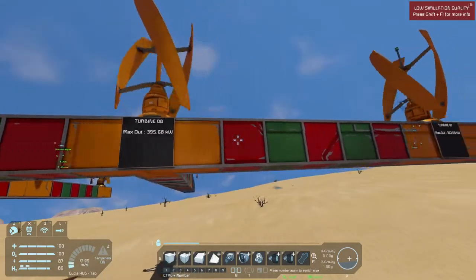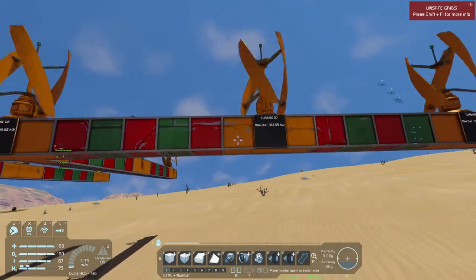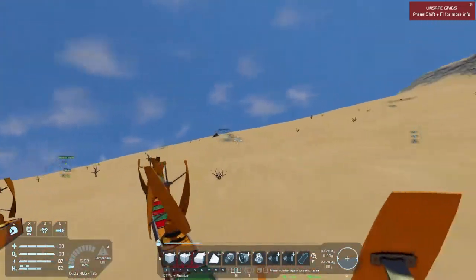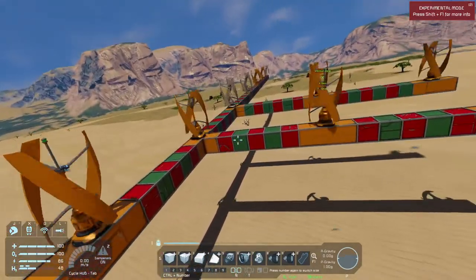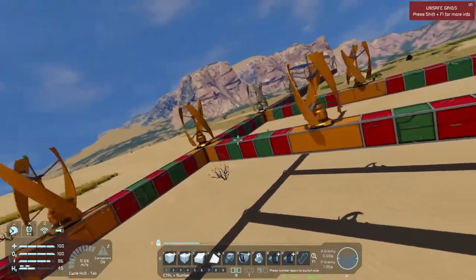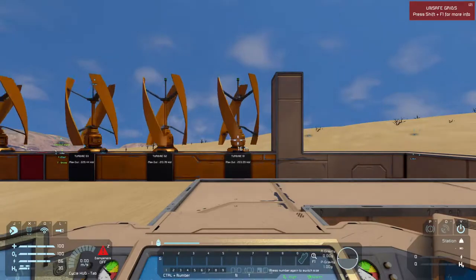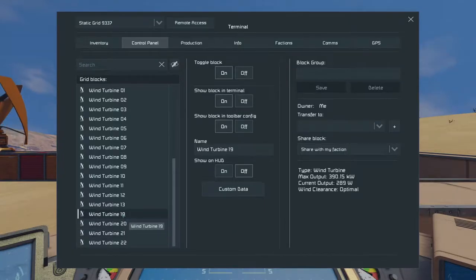Six blocks — 395.68. Five blocks — 363.09. So five blocks is not the absolute minimum; six blocks is probably the absolute minimum. Checking turbines 19 and 20 over here with five blocks spacing: turbine 19, which is that middle block, is putting out 390.15. So five blocks is not so great, but it's not too bad — you could probably get away with it if you add an extra turbine.